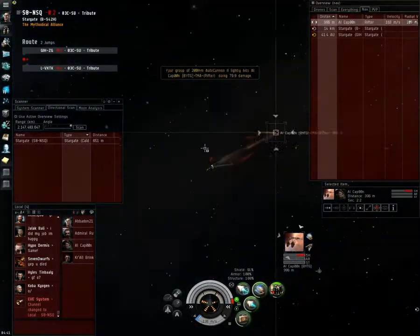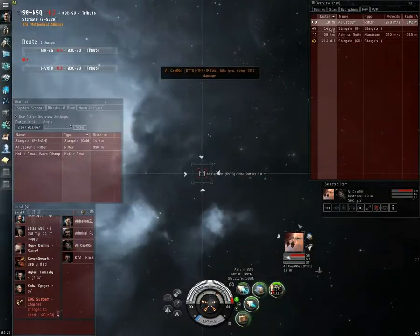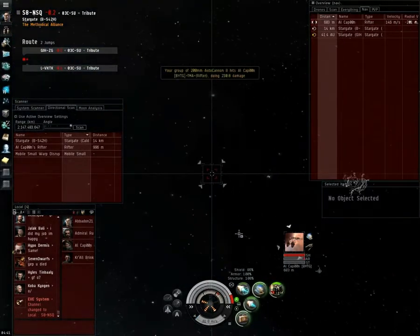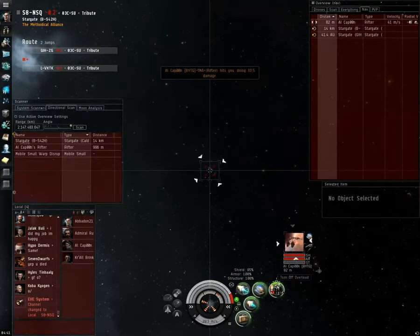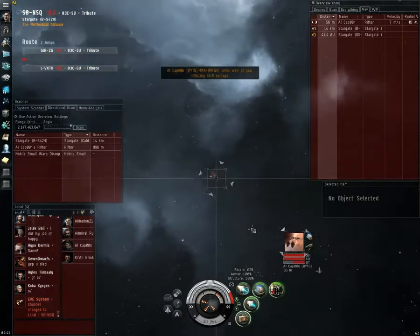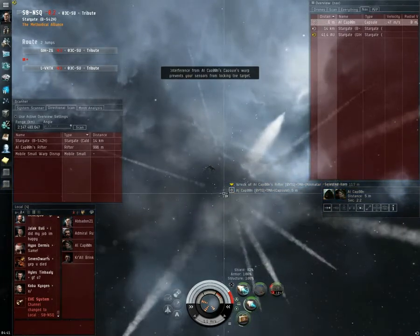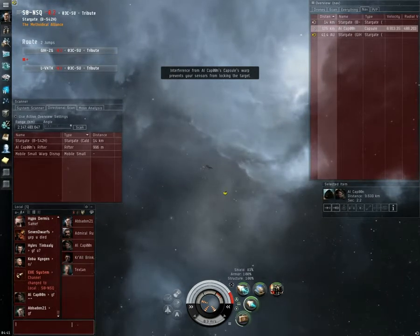He's doing almost no damage to me at all. There's the Manticore — while this Rifter dies, this is a really easy fight. This isn't the point of the video, but I just want to say that in PvP you make mistakes. You've got to try to roll with them and continue on. A lot of people don't see the mistakes I make, but I see every mistake. In every video I make tons of mistakes, but the more you do it, the less mistakes you make.